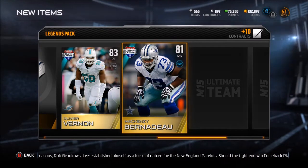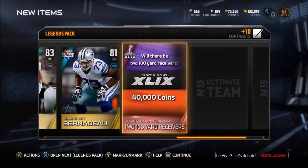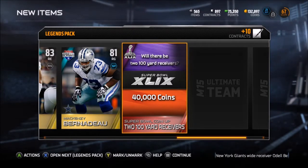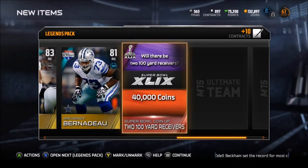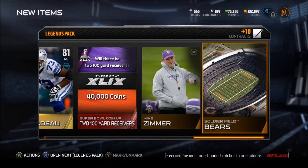MacKenzie Bernadeau beefing up the o-line. Coin-up: two 100-yard receivers for 40k coins - that'd be nice. Who would most likely get 100 yards? Probably Gronk and Edelman I would think. I don't know if anybody on the Seahawks could get 100 yards besides maybe Baldwin - he'd have to catch a couple bombs. Mike Zimmer and Soldier Field.